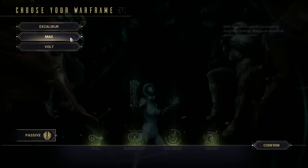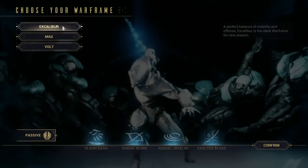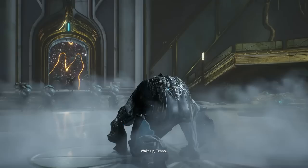Mag is like a mage — a bit squishy but with powerful abilities. She's great fun to play and quite easy to farm from a boss, so you can make her easily later on. Volt's fun if you like moving fast, again a bit squishy but has shields and speed to help teammates, and he's the easiest one to make later because you just need to join a clan. Excalibur is a fighter, more tanky and the easiest to play, but that makes him boring later as you'll just spam Exalted Blade. He's the hardest to farm later. For that reason I'm going to pick Excalibur, but I'd advise you to pick Mag because she's a lot more fun to play.